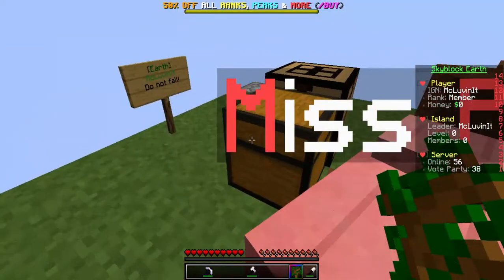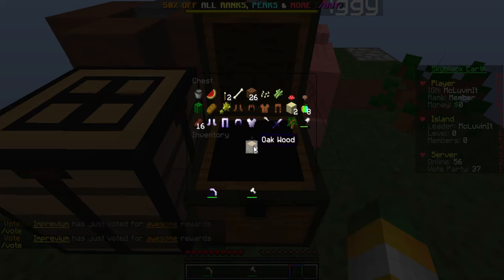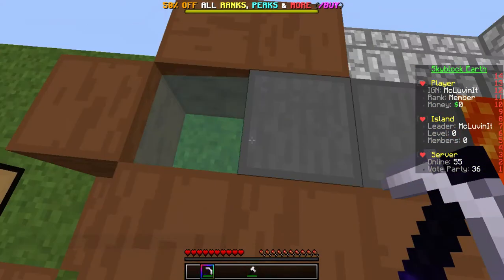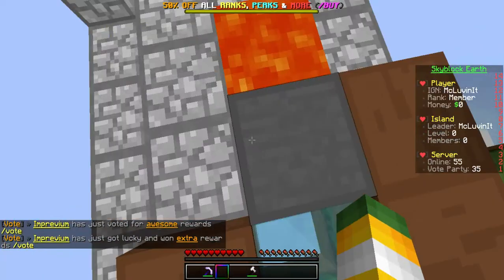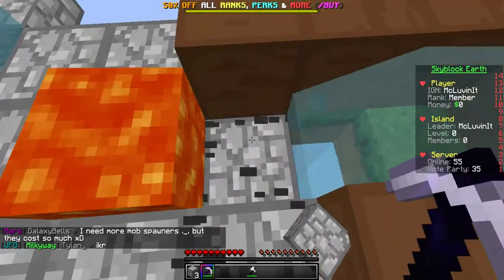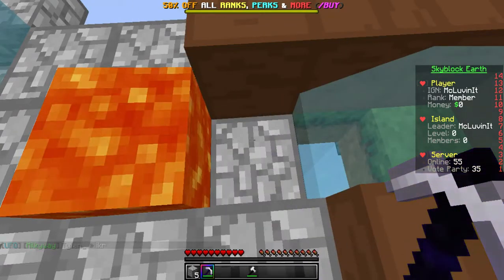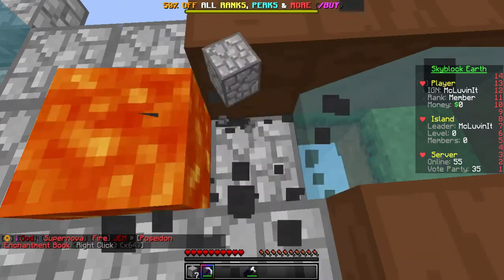Let's go ahead and plant another tree out here and hopefully it will grow. We'll move Miss Piggy over a little bit. We're not doing a whole lot in this video — just kind of getting the island started and then we'll wrap up soon after mining a little bit. Let's mine this piece out. We'll stand right here for now — we'll probably lose a ton of cobble at the beginning because that's what always happens.